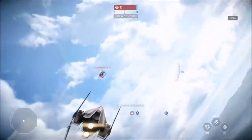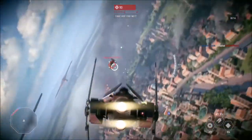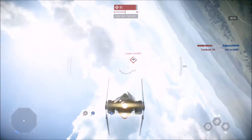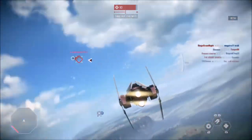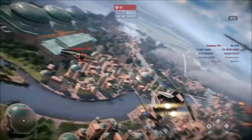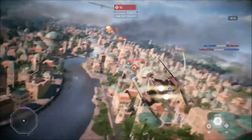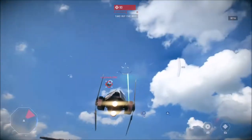The Empire has the TIE Interceptor which has the exact same abilities as the A-Wing, except the TIE Interceptor's blasters do a lot more damage but overheat a lot quicker. With the A-Wing you can shoot more and missing isn't as costly. But if you miss with a TIE Interceptor it's almost a completely wasted shot — you can fire for maybe two seconds before your blasters overheat, so you have to make sure you're landing every shot, as it will deal massive damage to the enemy.